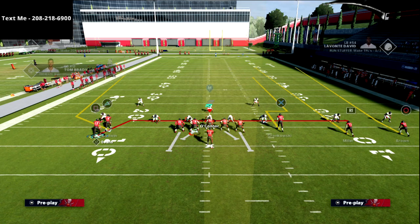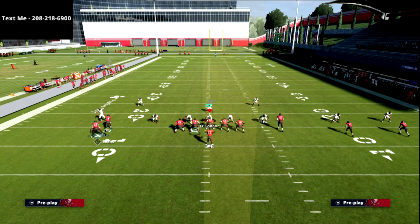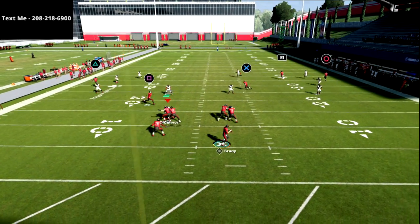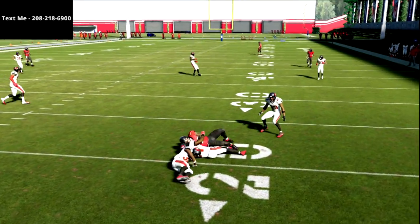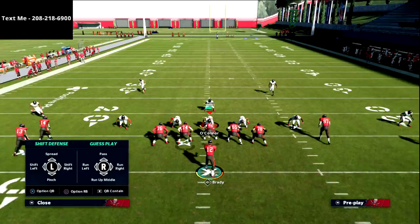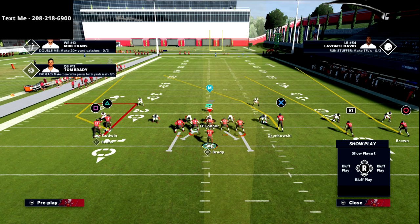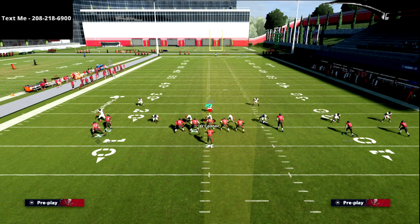The cool part about throwing this route late in the play is you can wait all the way over to this point and still throw it with a lot of success. Now, for an option if you don't have hot route master — traditionally I like to put the tight end or the X receiver on a post route. If you don't have hot route master, just put him on a smart-routed dig route.